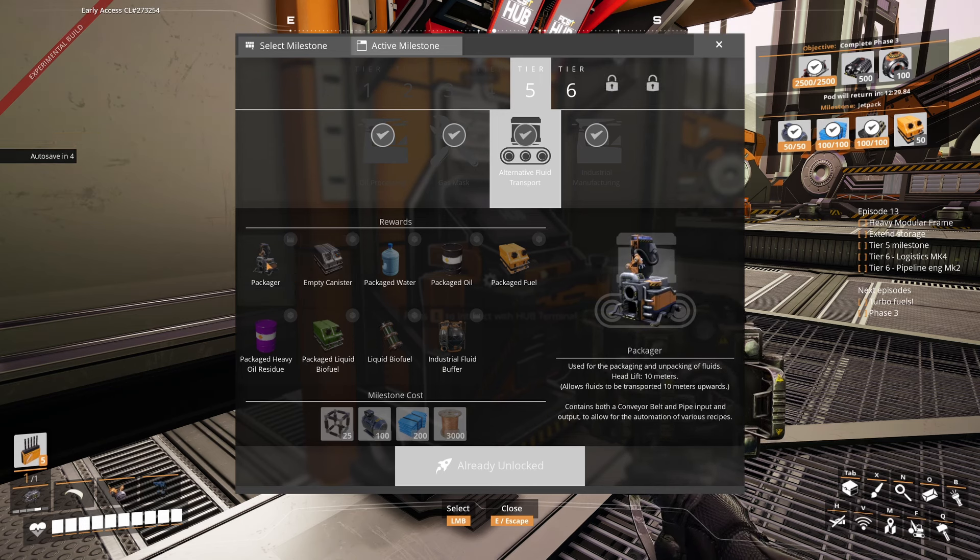Pipeline pump mark 2 pushes fluid 50 meters up instead of 20 meters — a really good upgrade. Logistics mark 4 gives us mark 4 conveyor belts and lifts transporting 480 items per minute, up from 270 — a great boost. But it also unlocks the fuel generator. If you remember from earlier episodes when we started talking about fuel, I said you probably want to use a lot of fuel for fuel generators since it's way better electricity production than coal. We couldn't do that at the time, but now we will.